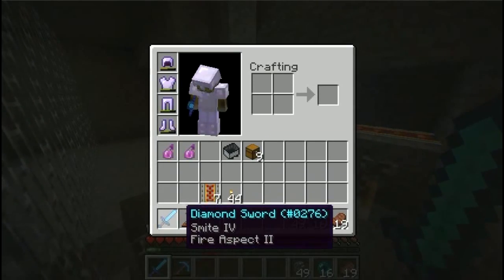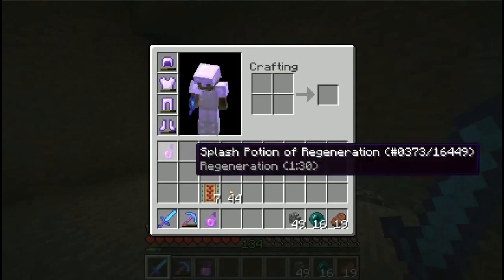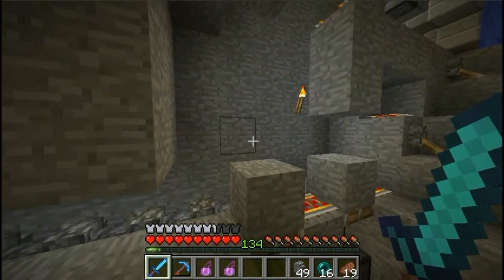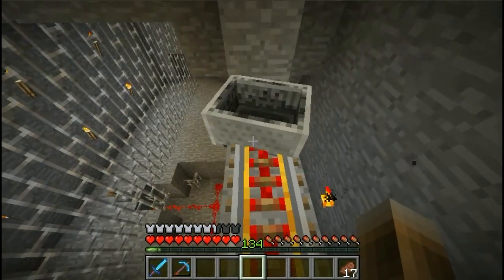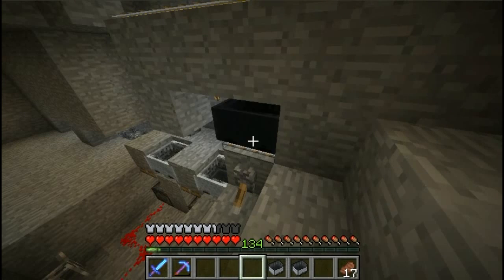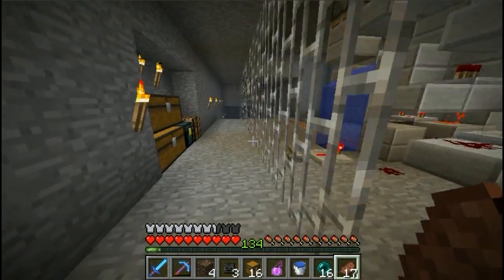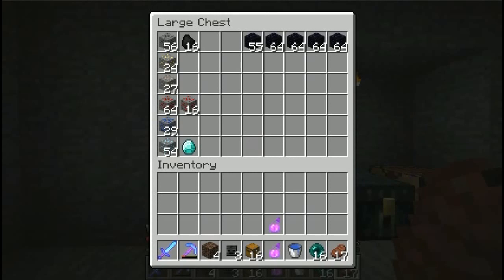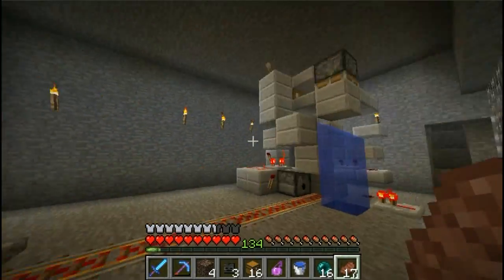Basically everything is ready now. I also brought a Smite IV sword, so if something goes wrong I should be able to kill him with no problems, and some regen potions. I will double and triple check everything again, and then we can go. I checked the whole thing again and made a few changes. But before we come to that, let's have a look at what I got from mining out the 900-block-long tunnel - that's in here, 54 diamond ore blocks. I guess that's a lot for 900 blocks.